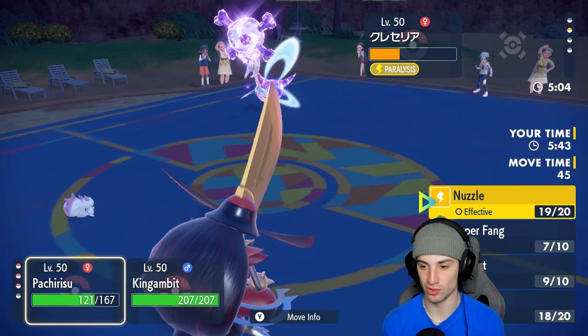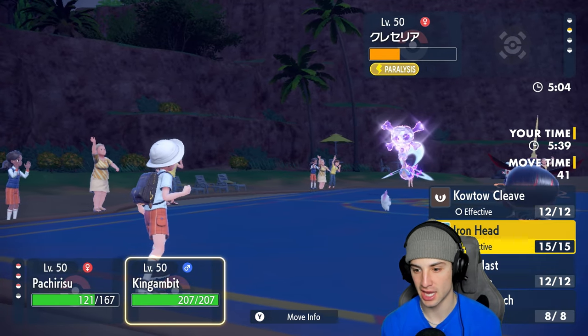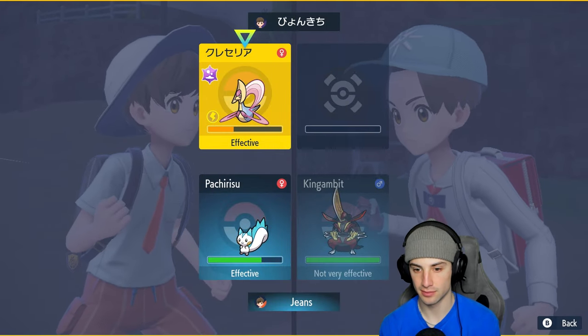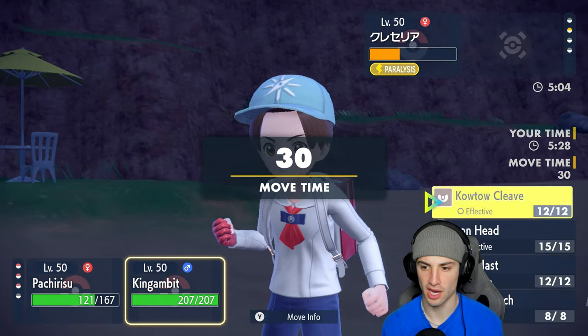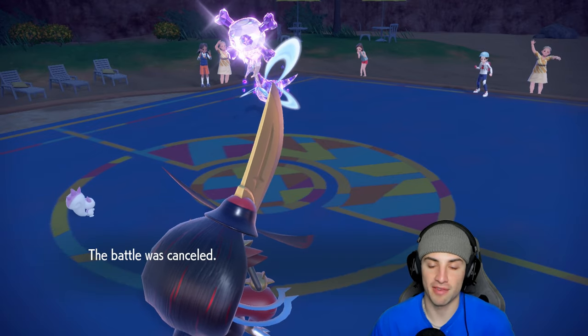We go for another Super Fang and Kowtow Cleave is gonna be our best friend. Oh wait — we already used our Tera on the bird earlier in the match, I totally forgot. The bird was clutch early on. And finally they just cancel the battle once they see King Gambit on the field. Match one goes to us!